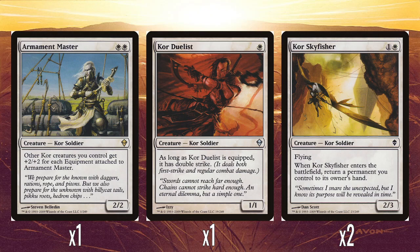Instead, they have more focus on equipment and equipment synergies, which is okay — though it doesn't work too well in this deck, as we'll see. One of the rares, and this is the foil face rare, is Armament Master: two white mana for a 2/2. Other Kor creatures you control get +2/+2 for each equipment attached to Armament Master. So there is a Kor tribal theme in the deck — I think all or at least the majority of creatures are Kor.